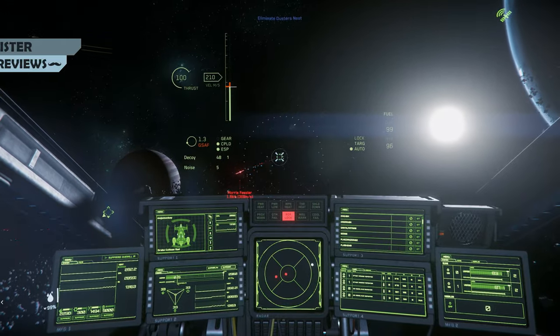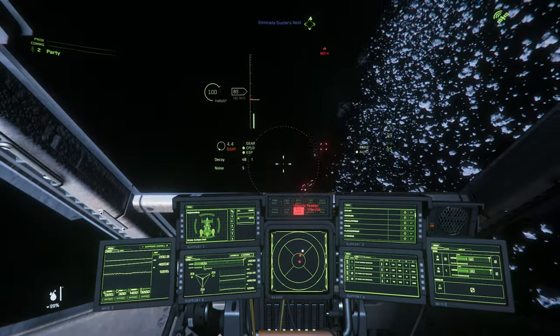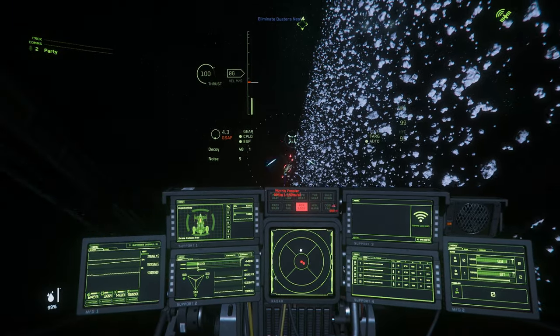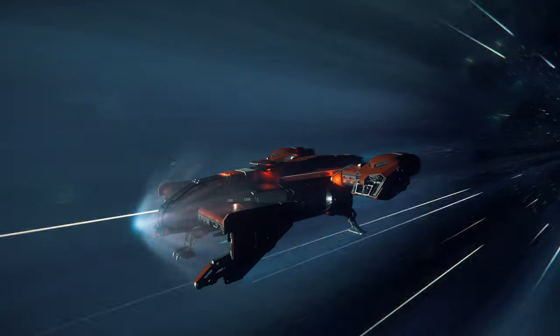Star Citizen is currently in alpha testing, with the Cutlass Red as one of the flyable ships. The Cutlass Red is a multi-crew capable ship described as a medical ship, but can easily be flown solo. For those of you who've seen other ship reviews on this channel, you'll recognise the usual format for this video.